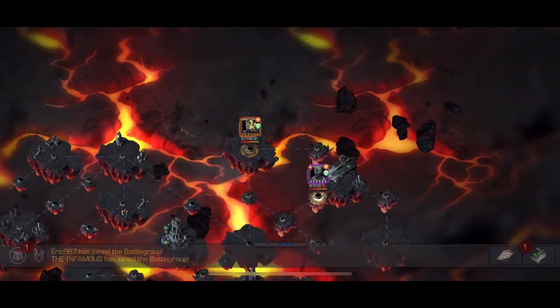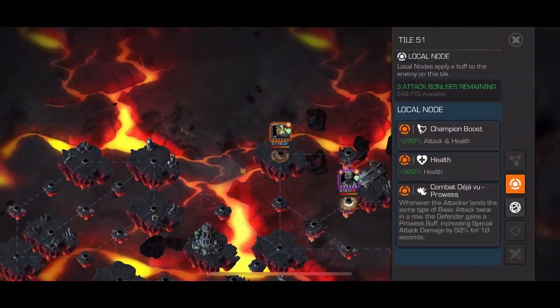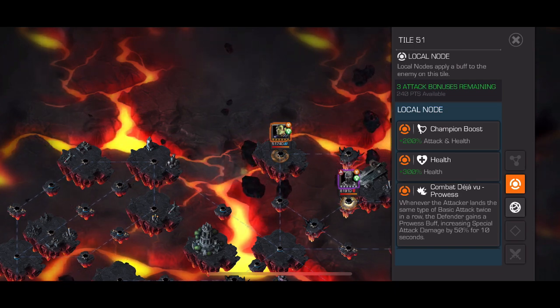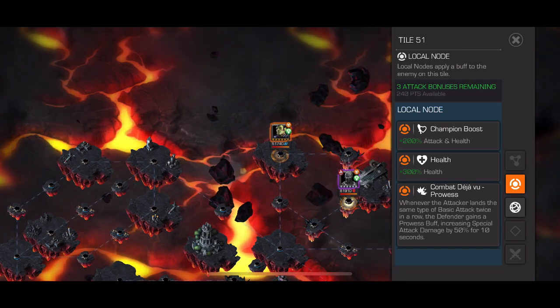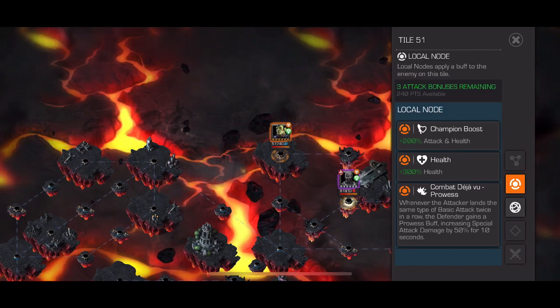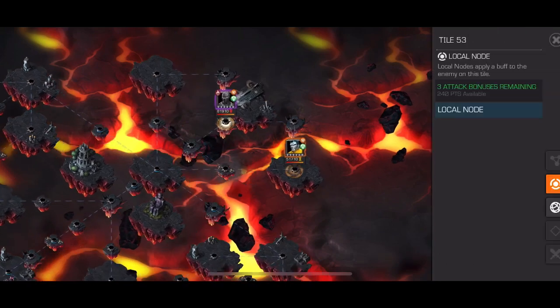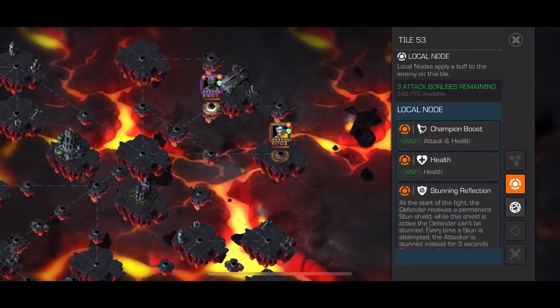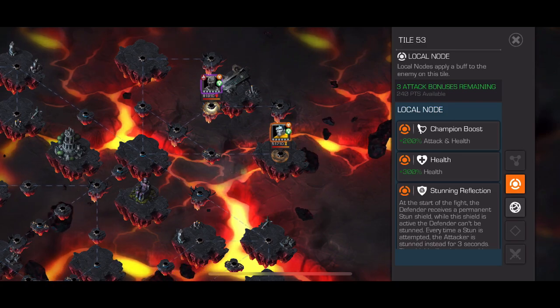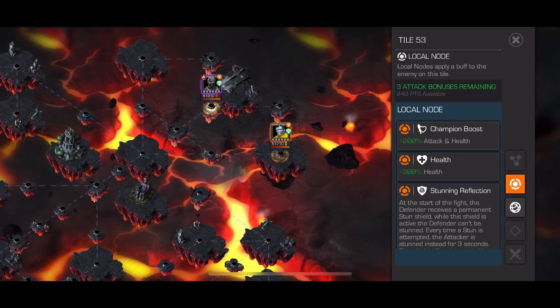Going over to node 51, Super-Skrull/Tiger is really the only top option I can think of if you don't nuke it down with someone like Doom or Sorcerer Supreme and just neglect power gain — could be doable. Over here, Colossus — probably Sorcerer Supreme or Claire, trying to think if there's any other Slow champ, maybe Silver Centurion.